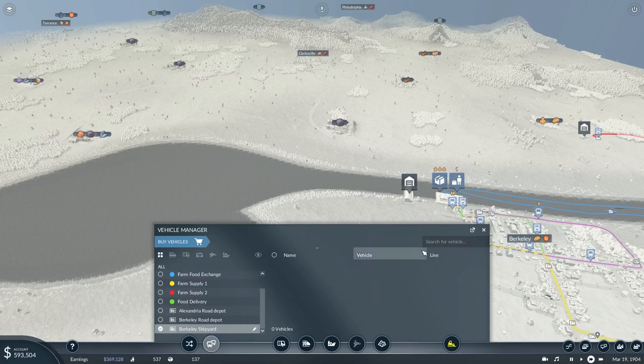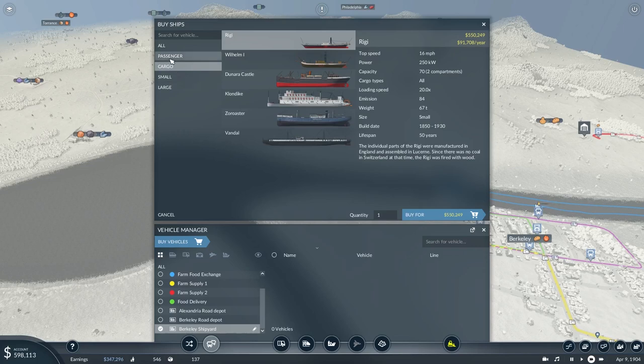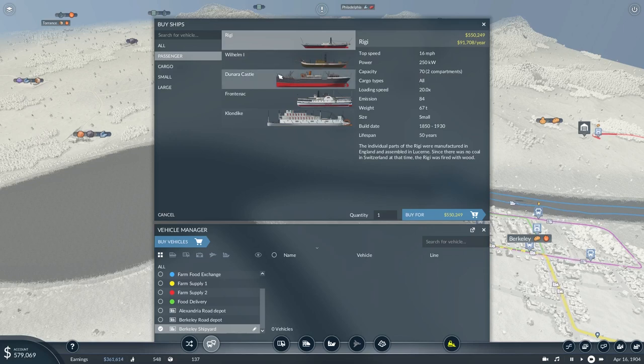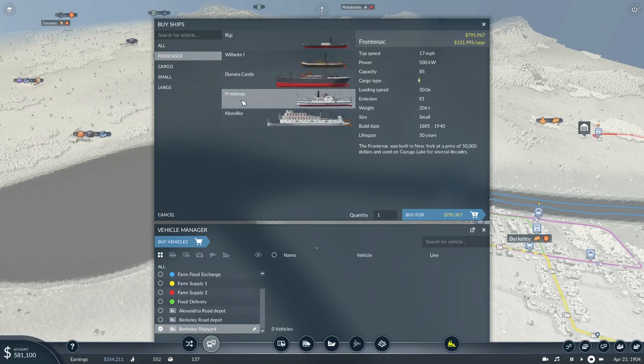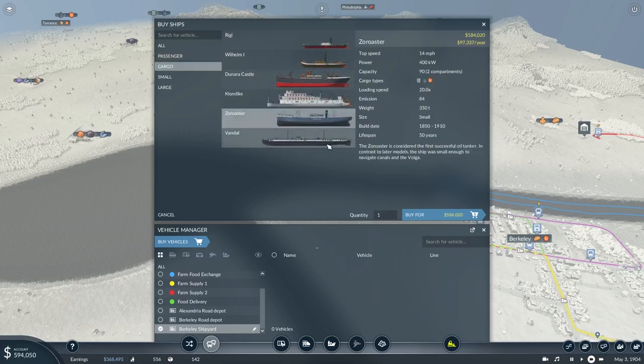Anyway, if you go to the shipyard and try to buy vehicles, you'll notice that most ships available early game carry both passengers and cargo. The clue is in the description: some vessels have two compartments, others just one. For example, the Frontenac only has one compartment for passengers, while the Klondike is a mix. The Zoroaster and the Vandal only carry particular types of cargo.